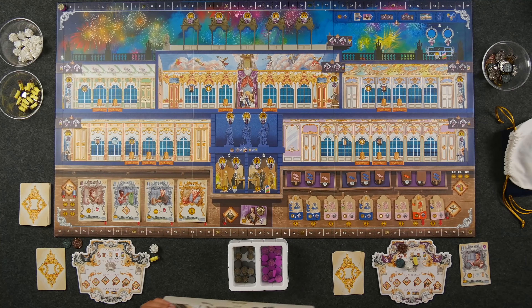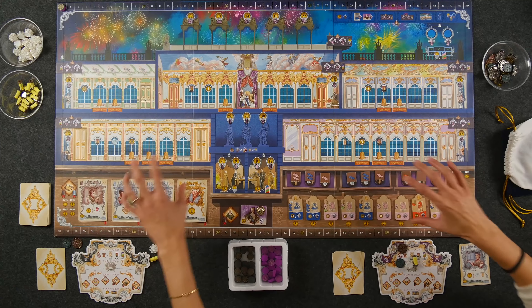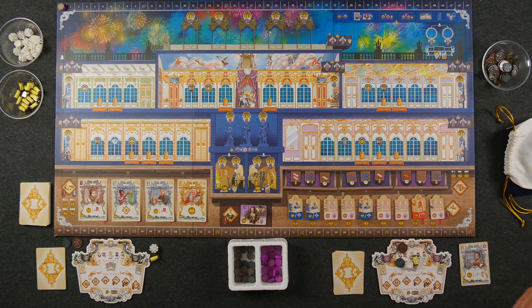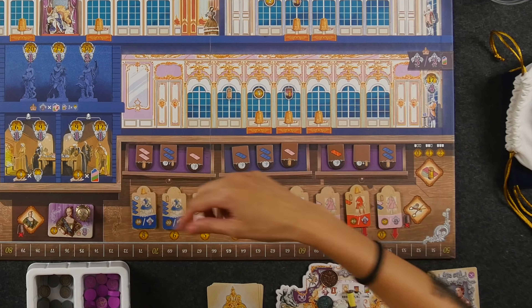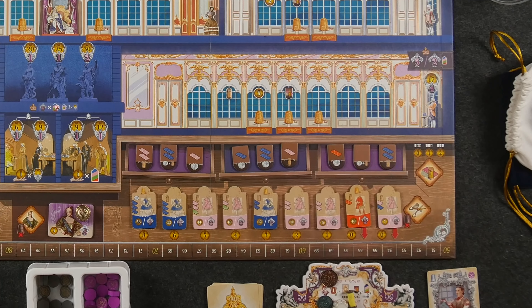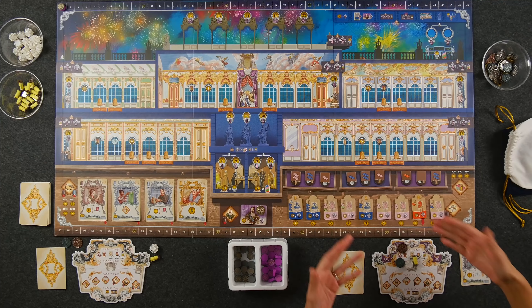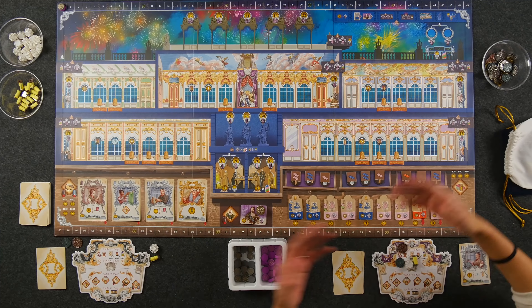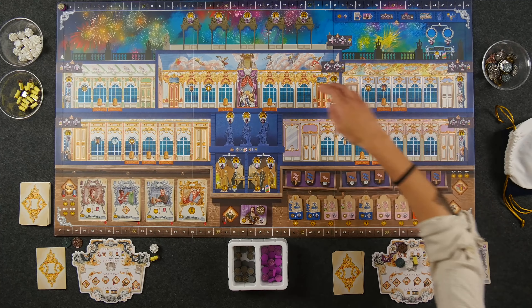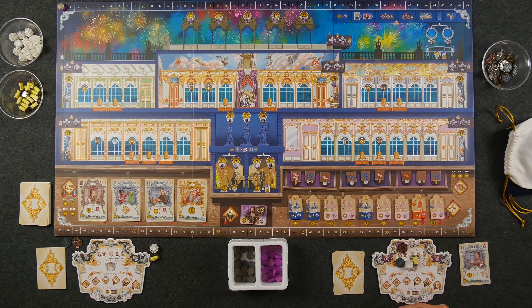We're all set up here for our two-player game of Rococo Deluxe. This is the new Deluxified board with the new colorful artwork, and this is the two-player side of the board. In this game, we are playing as owners of our own tailoring company, so we're going to make clothes. We have several different types of resources in the form of garment material of different colors — like cloth — and we're going to be collecting these in order to turn them in to make garments.